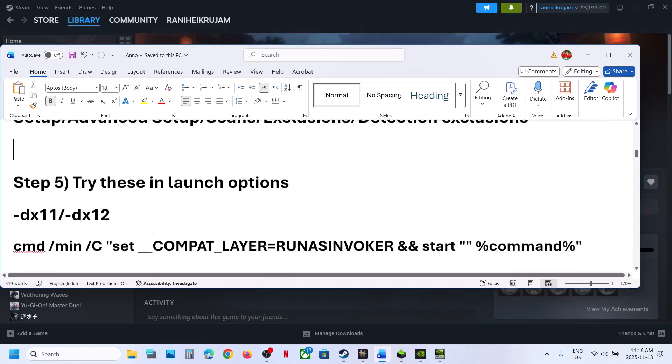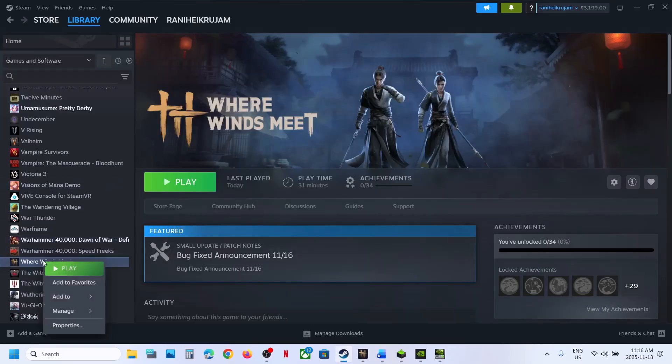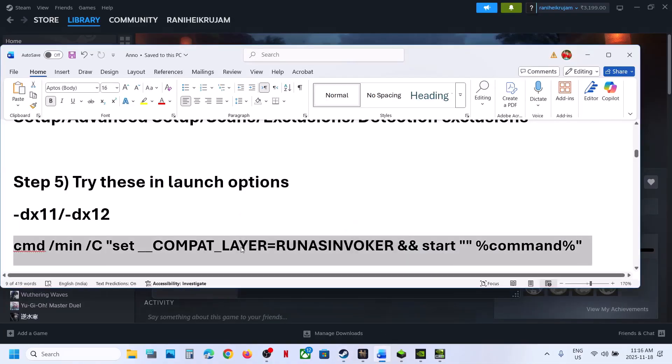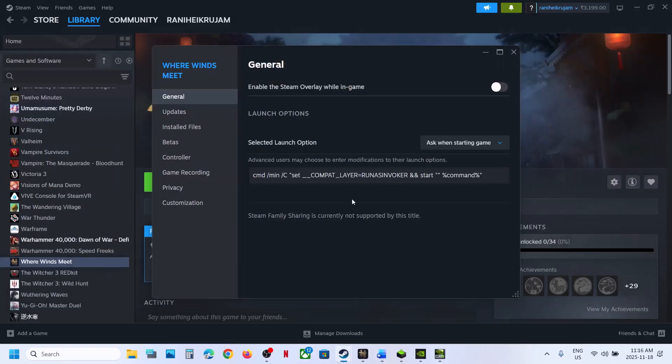The next step is to try these launch options in Steam. Right-click the game, go to Properties, and in the launch options field type '-dx11.' Launch the game and check. If that doesn't work, type '-dx12' and check. Still not working — you can copy a command from the video description, paste it in the launch option field, and check. If still not working, remove the command and follow the next step.